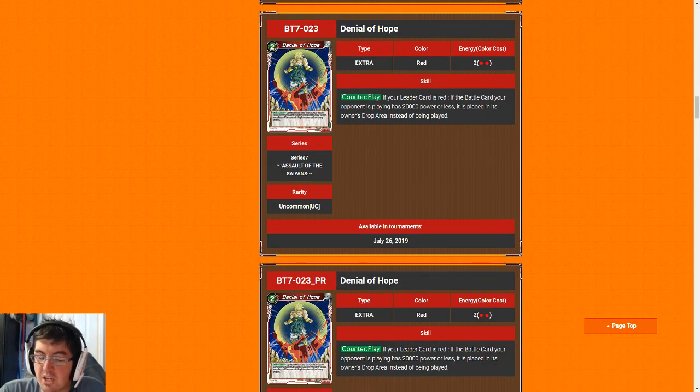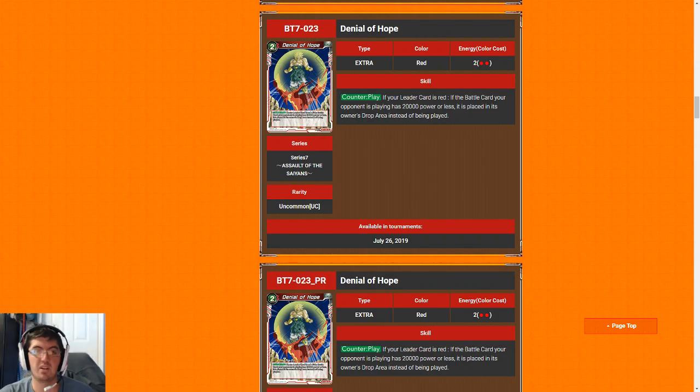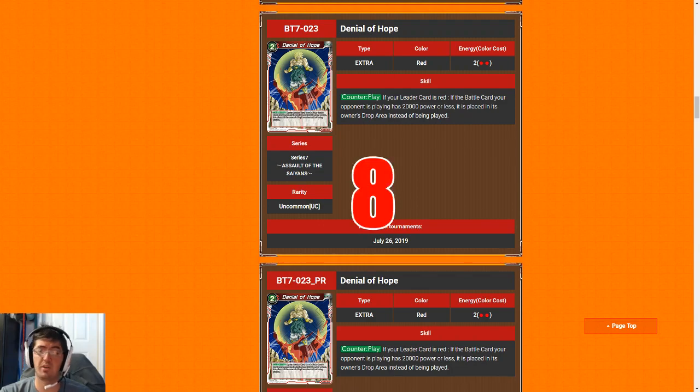Now for a significantly better Broly extra card: Denial of Hope. This card basically kills everything in the format — anything that is not a super rare is 20k or less in this format. It's like a counterspell. If you are already ahead on board and you drop a Denial of Hope when they try to play a blocker or a Natade Village Monster to swing the game back in their favor, this card just says nope. Resolving one copy of this card at a clutch moment just auto-wins the game. It won't win outright, but if you're already at parity or ahead it snowballs the game way out of control. For that reason I'm going to give it an eight.